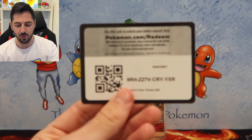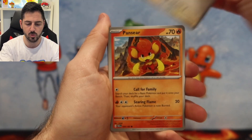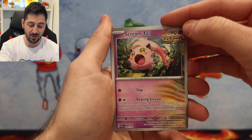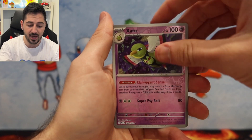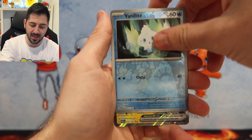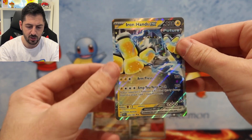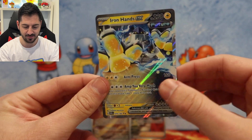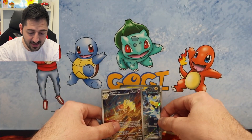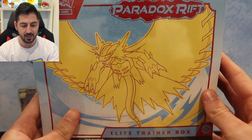Is there something here? Vanillite and an Iron Hands Future — 230 HP, how about it! Beautiful EX. So three hits: Rika taking the front page right there. ETB number two.